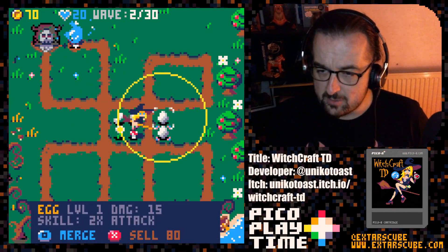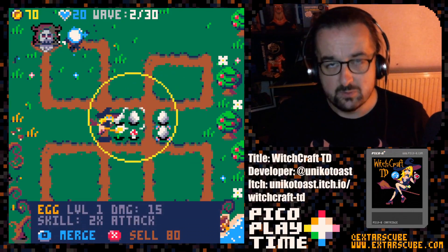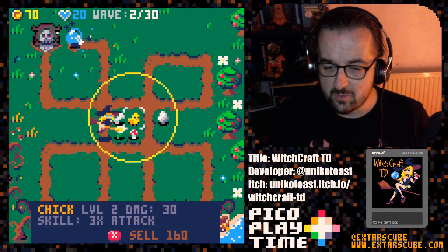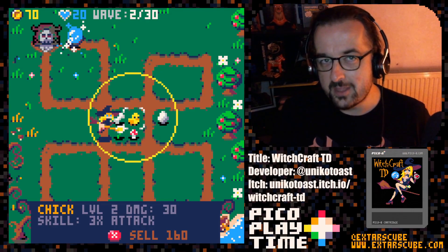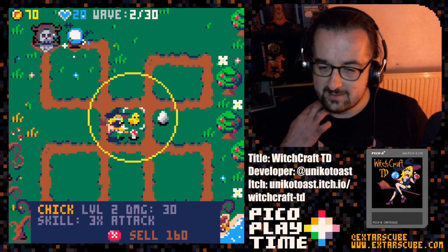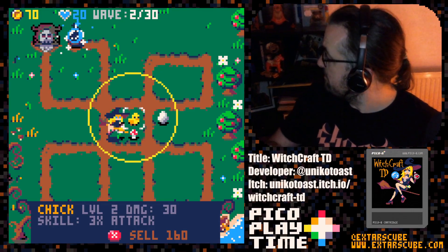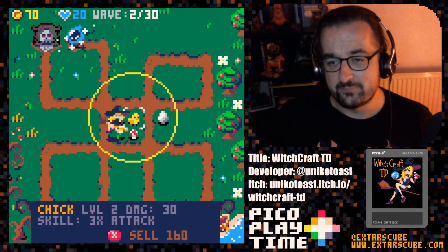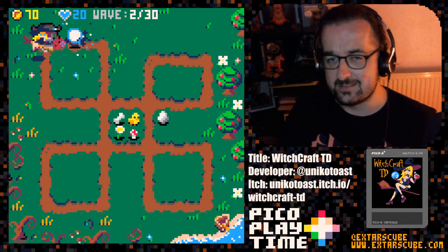We can upgrade now. We pick a tower that we want to upgrade and it will go to level two. We've upgraded our egg into a chick — do you see the theme here? 'Three times attack.' The damage does kind of go up exponentially. You really do need to upgrade your towers if you're going to try and get further into the game.